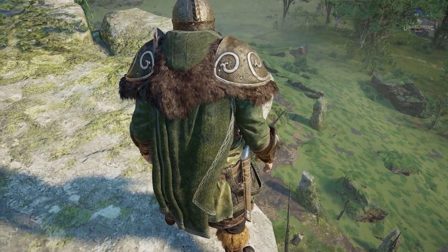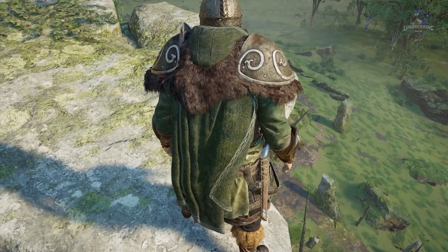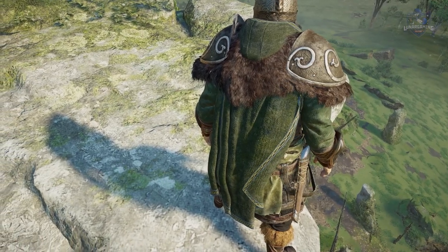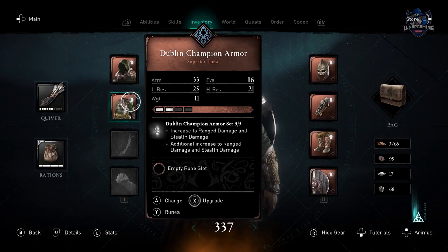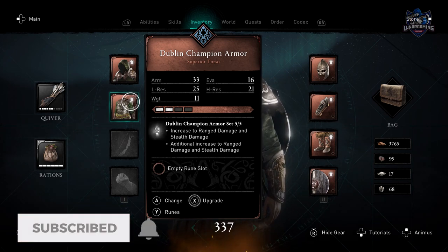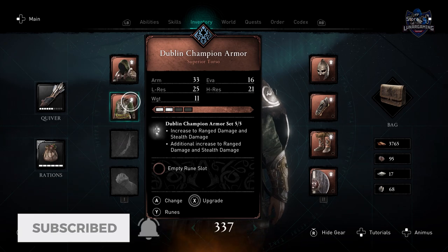The armor set comprises of the cloak, armor, helmet, breaches and bracers. For bonuses, it increases ranged damage and stealth damage, and the full set bonus gives you an additional increase to damage and stealth damage, so it's a double stack of effects there. For the shield, it will increase your speed when you are at full health.